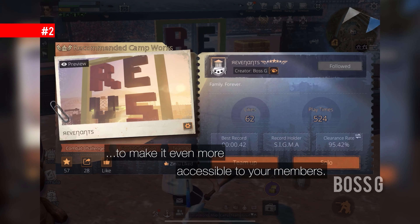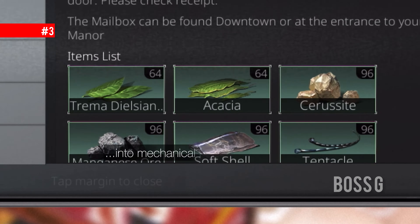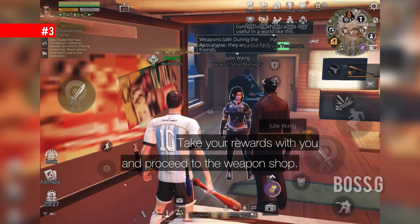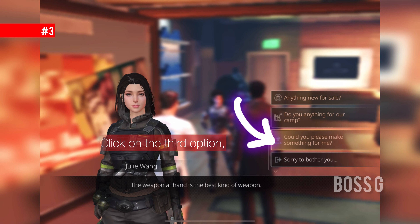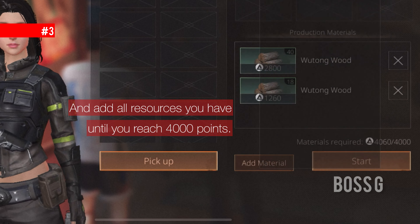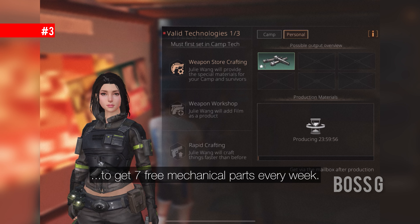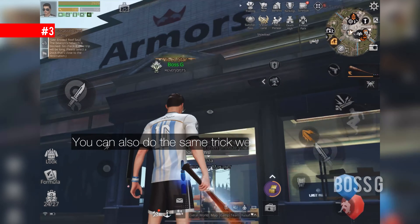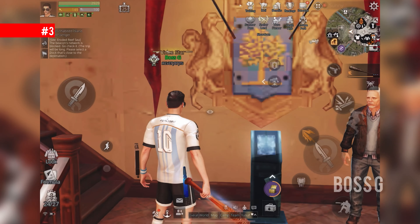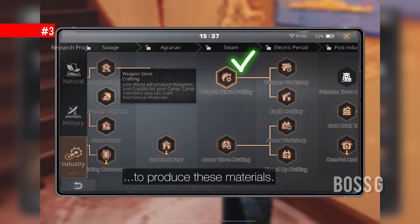Next, convert your invasion rewards into mechanical parts. Take your rewards and proceed to the weapon shop, click on the third option — Add Material — and add all resources until you reach 4,000 points. Participate in your camp's invasion twice a week and you'll have ample resources to get seven mechanical materials every week. You can do the same trick at the armor shop. Note these features are only available if your camp has activated the technology to produce these materials.